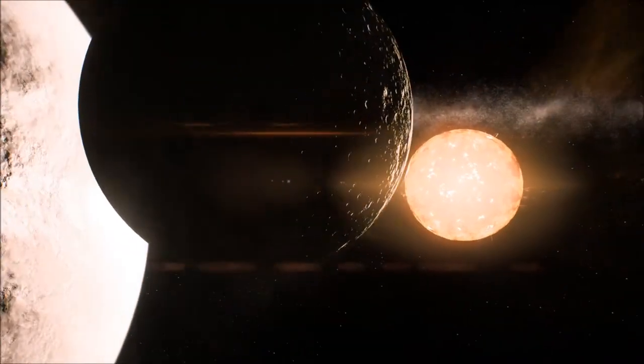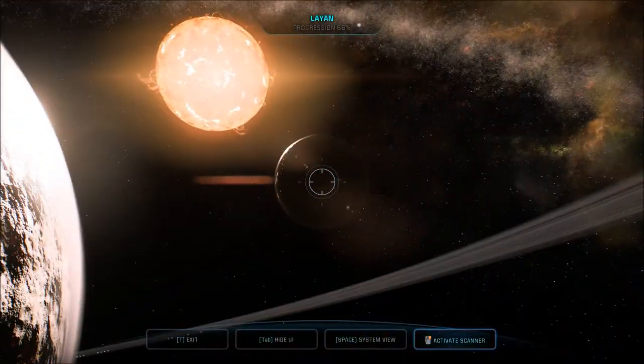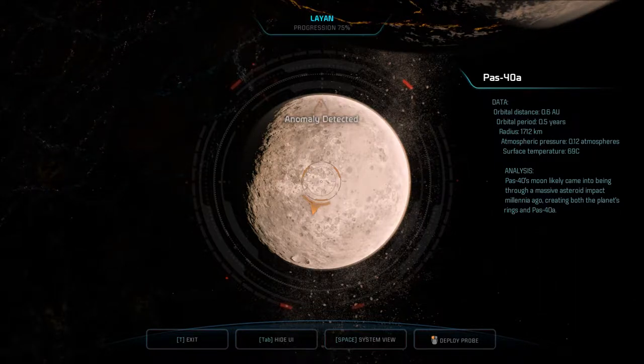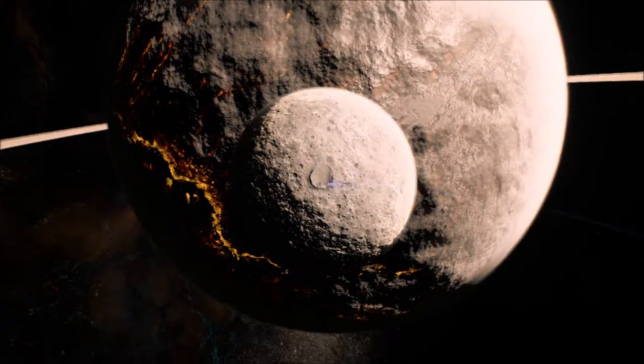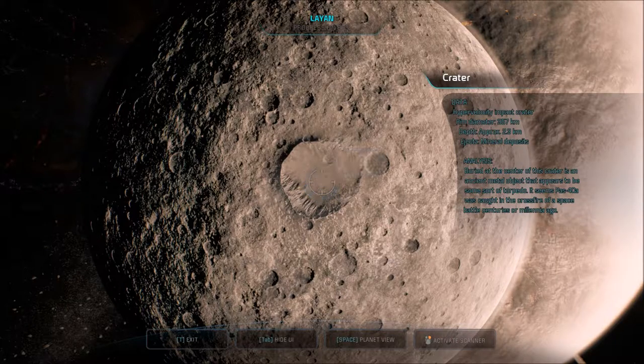That was the sound of us coming through the dust field. That sun looks really cool — look at the flares and stuff. Pretty cool. Pass 40's moon likely came into being through a massive asteroid impact millennia ago, creating both the planet's rings and Pass 40A. We found a crater — probes launched. Hypervelocity impact crater. Rim diameter: 357 kilometers. Depth: approximately 2.3 kilometers. Buried at the center of this crater is an ancient metal object that appears to be some sort of torpedo. It seems Pass 40A was caught in the crossfire of a space battle centuries or millennia ago. Got experience.